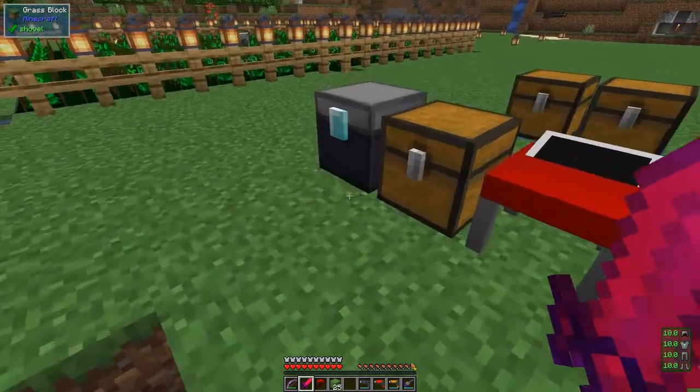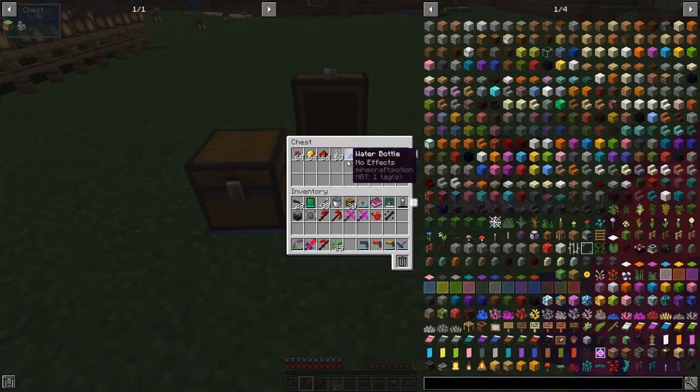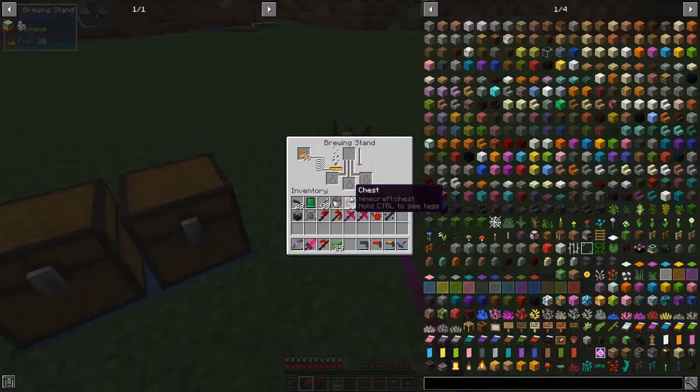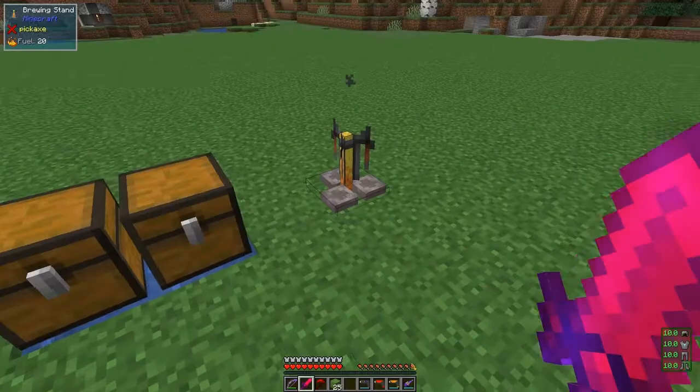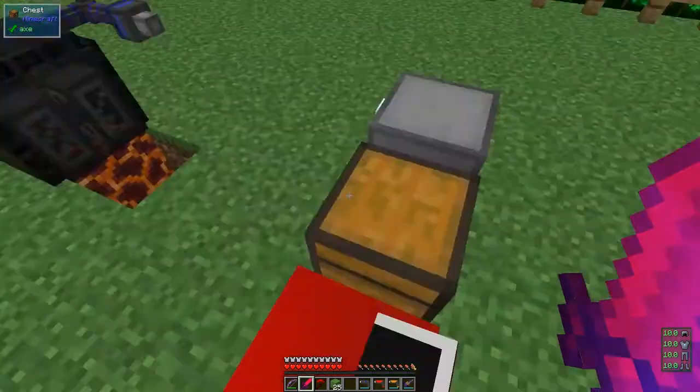So the program for brewing - I've got some bottles, some water bottles, and some ingredients: some nether wart, some magma cream, and some redstone. The nether wart will make awkward potion, the magma cream will make fire resistance potion for three minutes, and the redstone will extend it to eight minutes. The first thing we're going to do is check to make sure we've got bottles.